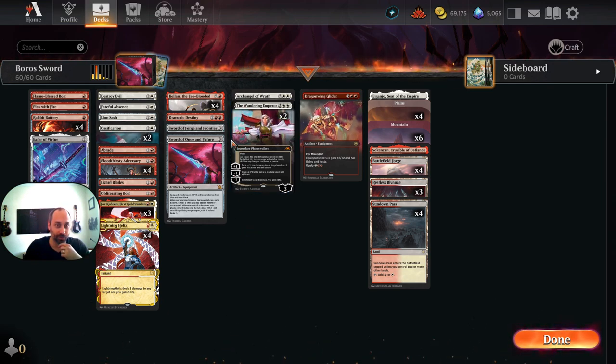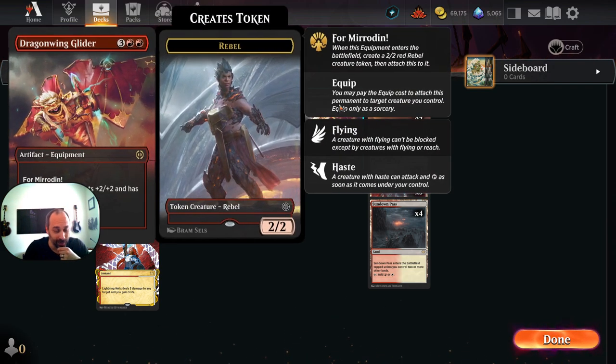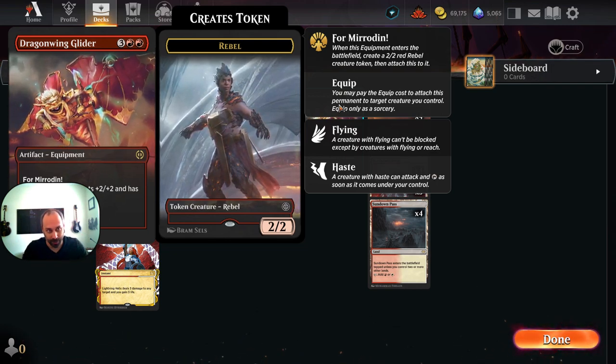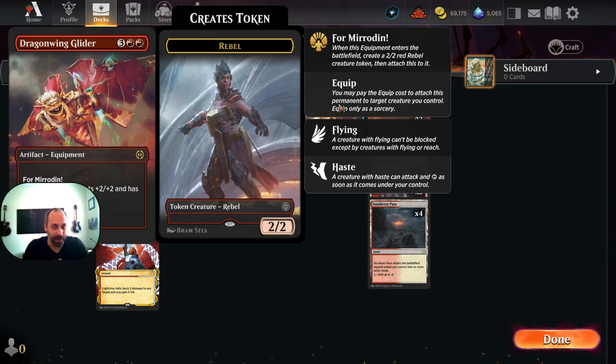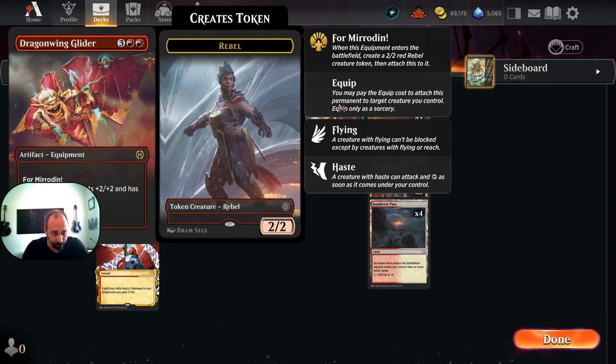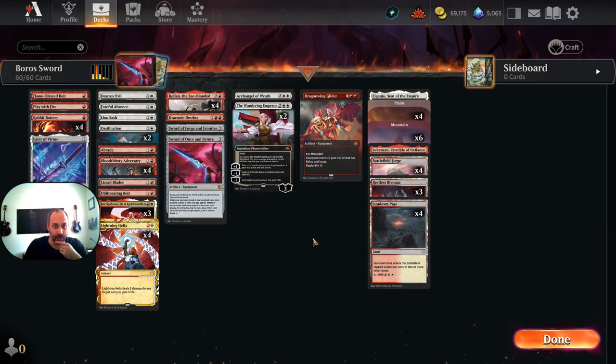Beyond the enchantments, we're looking at swords. The most expensive thing we can tutor up is a Dragon Wing Glider — just a single copy here. Because we are playing 23 lands, it's not often that we want to get up to 5 mana and still have plenty of things left to do to win the game. So hopefully it's just this or bust, but this becomes a 4/4 flyer with haste, which we can tutor up off of Kellan.